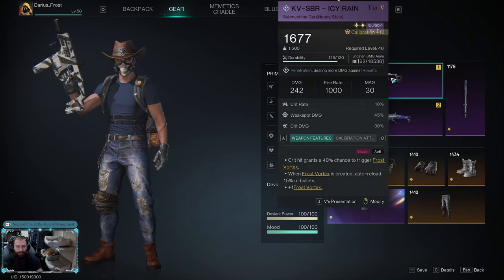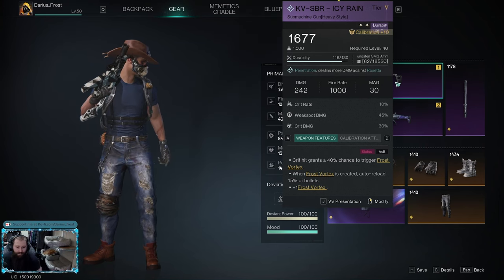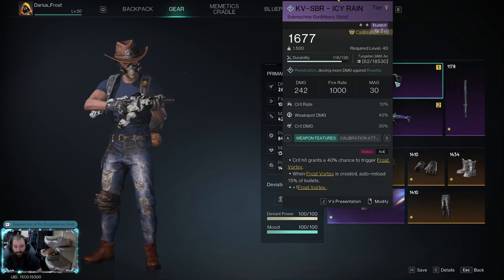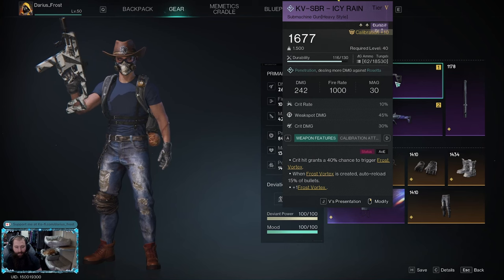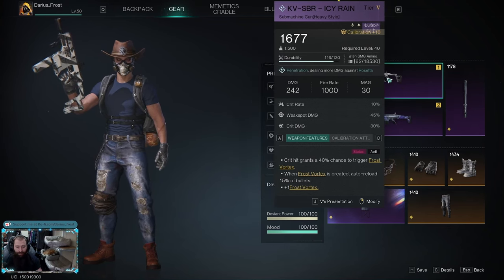First things first — the KVIC Rain. What is it and why is it good? For every crit hit, you get a 40% chance to trigger a frost vortex. When a frost vortex is created, it auto-reloads 15% of its bullets and allows one additional frost vortex. So you want a high crit rate build.